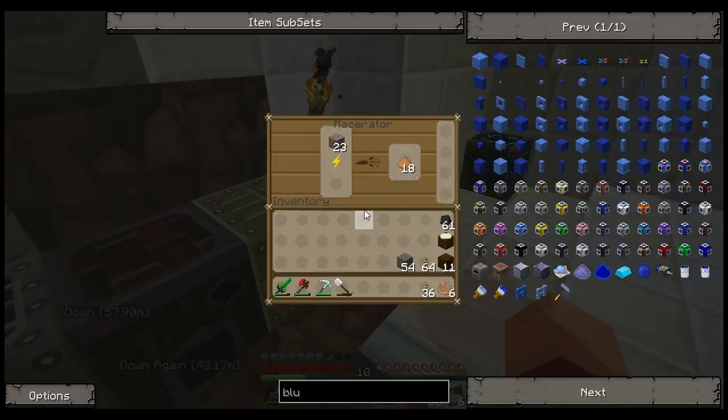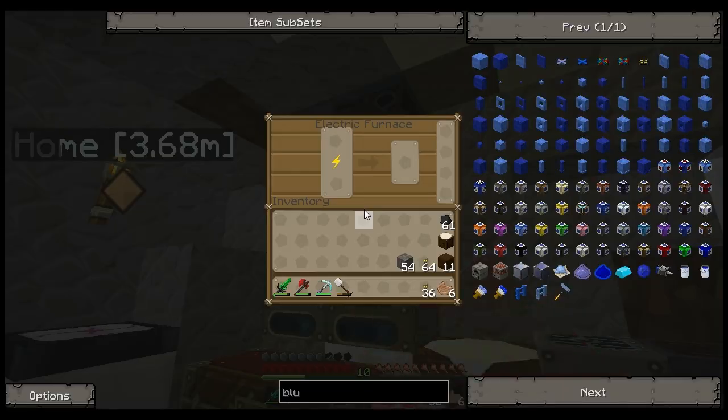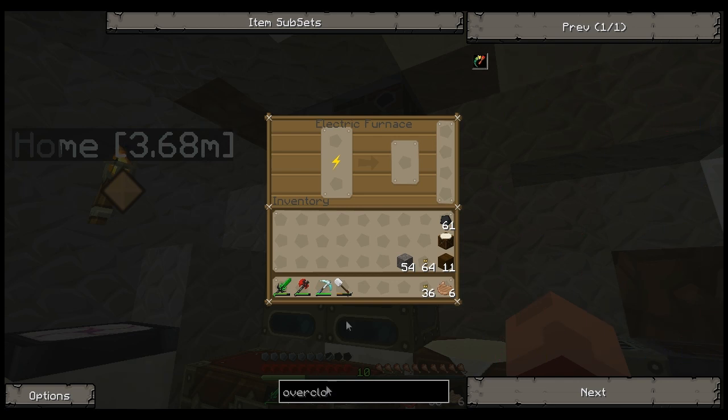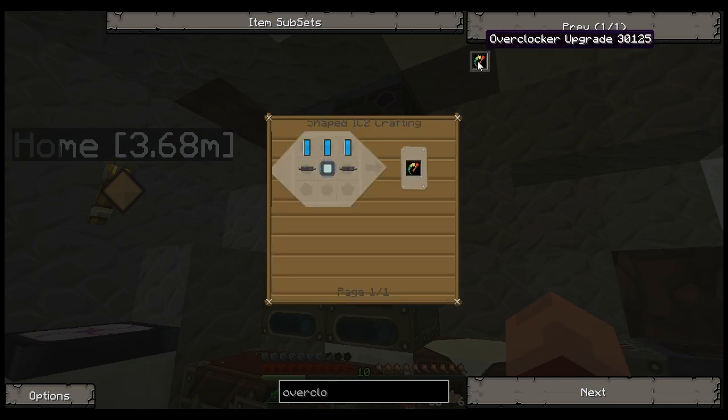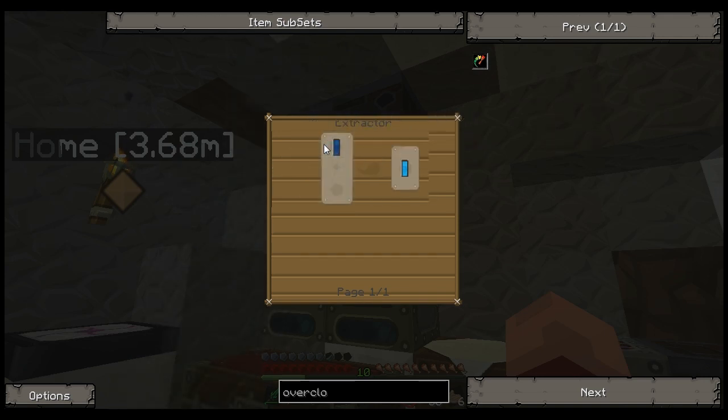So now, in this episode, we need to make our machines a little bit faster. What we're going to want to get is a couple of overclocker upgrades. The recipe's pretty simple — just some copper cables, some electronic circuits, and some coolant cells.